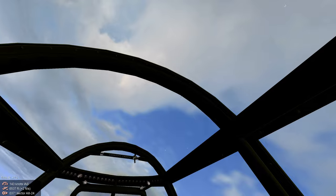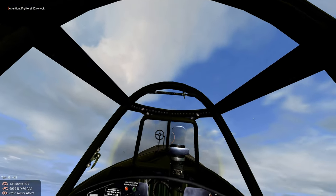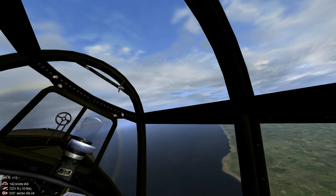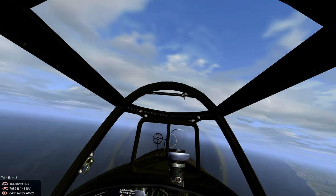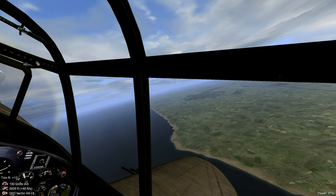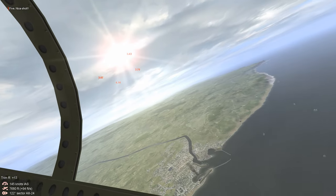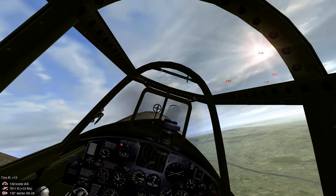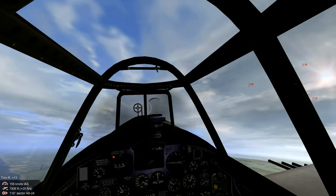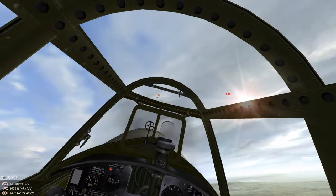Let's turn out and deal with these enemy aircraft. Looks like it's just a pair of 110s. Our flight has called out a second group. The 110s look like they're contained — splash 110s! Let's try to locate eyes on that second group.